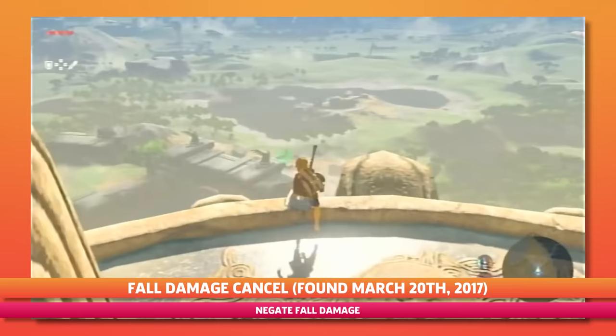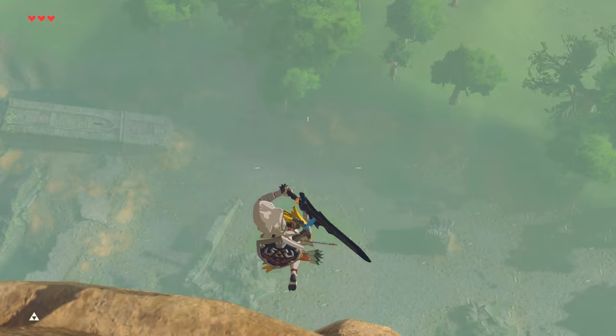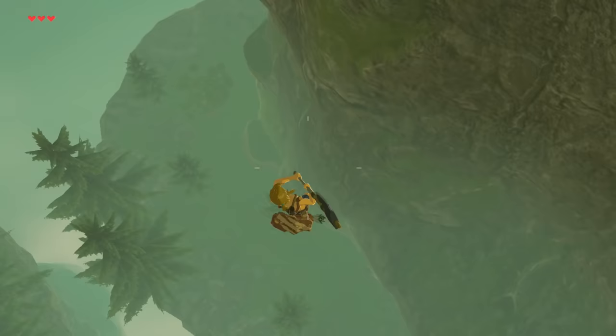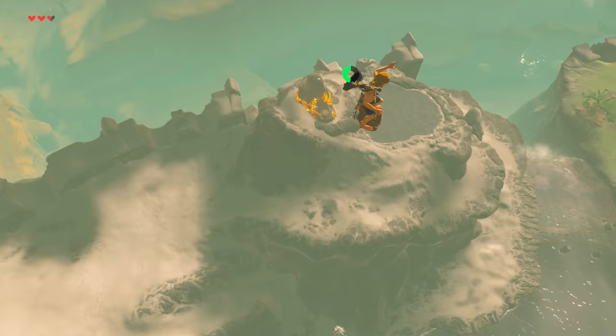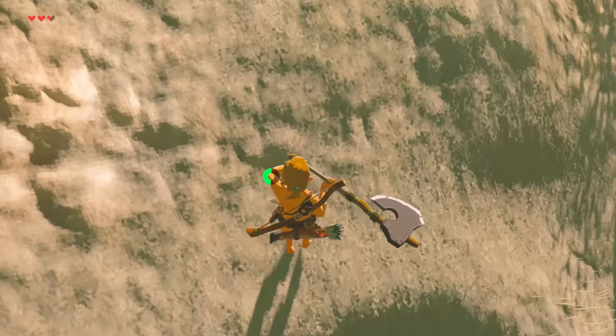One of the first major speedrunning techniques to get you off the Great Plateau Tower, this allowed you to fall from any height without the paraglider and not die upon impact. By throwing and switching equipment at the last second before you hit the ground, you negate fall damage entirely. While this becomes unnecessary once you get the paraglider, it is still, to this day, invaluable when combined with modern launch techniques to speedrun safely on the Great Plateau.